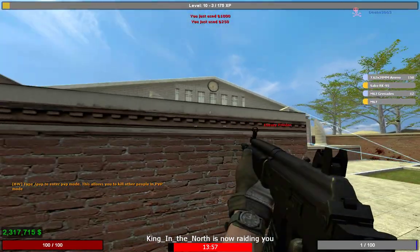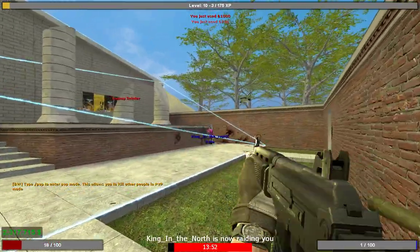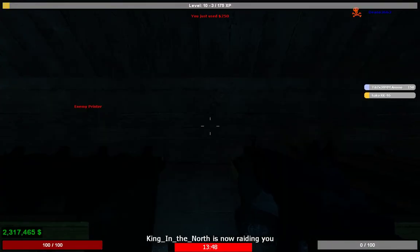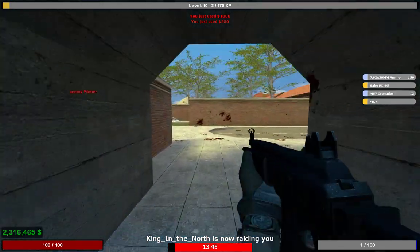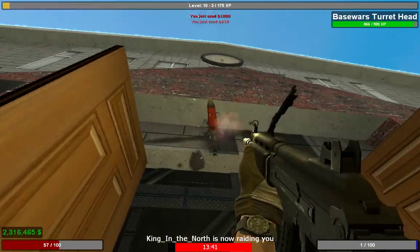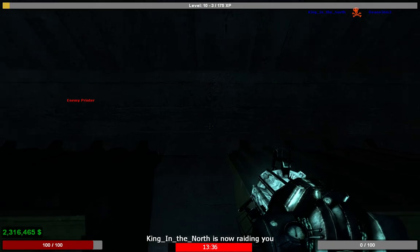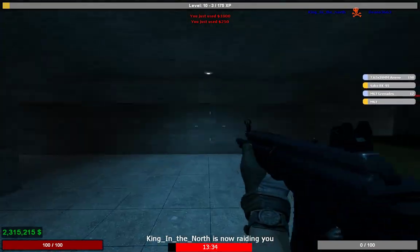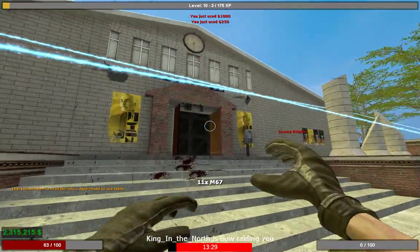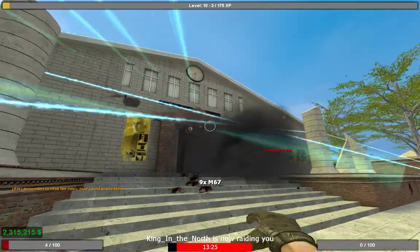He's got his spawn point inside his base — that's why you'll see him coming out of that door. When you open a fading door during a raid you have to either leave; you can't open it, shoot through it, and go back in. You have to leave if you've opened it. So we're just going to shoot this turret. This is quite a good base because you've got one door — you can put all your resources on that one door and you're fine.